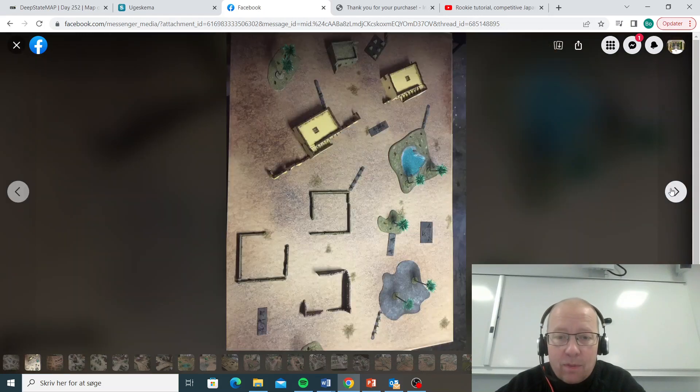Here we have a very sparse table, especially on one side — this corner here is very open. You do get some linear obstacles and hard cover, but this side is way better if you want line of sight blockers. And we have three forests on this side, so I would pick this side to deploy in if I was deploying on this table.